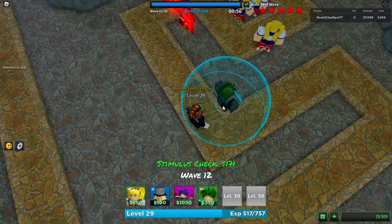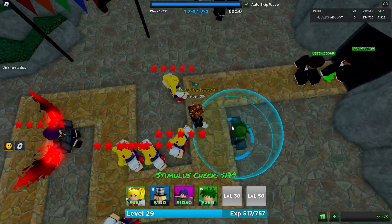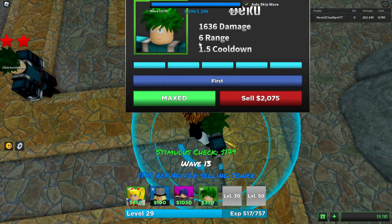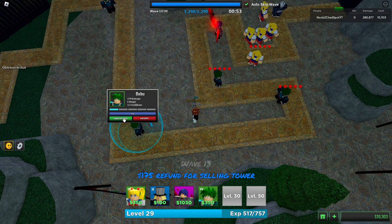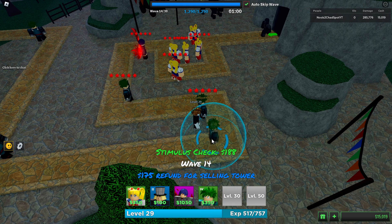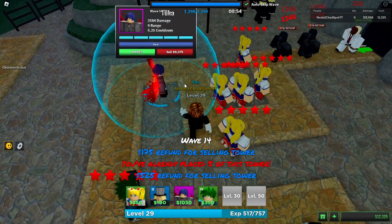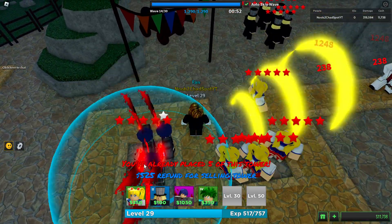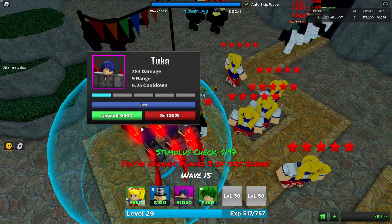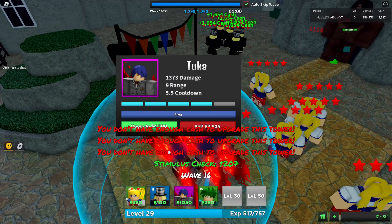That guy's maxed. All we have to do now is max out our Dekus and slide them in. Wow — 1600 damage, we'll take that. We'll slide the Dekus in the back for a little extra damage on the boss. His cooldown stays the same, which is kind of mid. We can place one more — wait, we can place multiple Tucas? How many can we place?